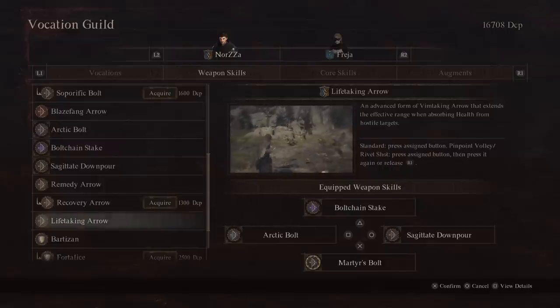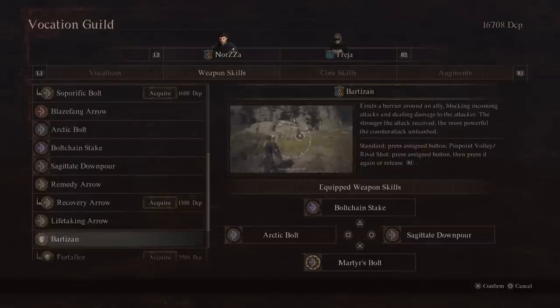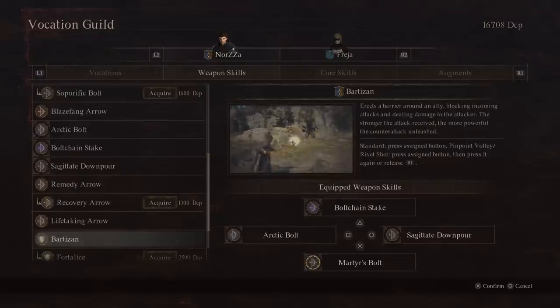Life Taker Arrow is a skill that saps the health of hostile targets in a line of fire and grants it to allied pawns — a heal that also damages enemies. You could also run Bartisan, which is a barrier on allies that blocks incoming damage and deals damage back to the attacker when it hits them. Both are really good options, though there's a lot of personal preference in those couple of skill slots.